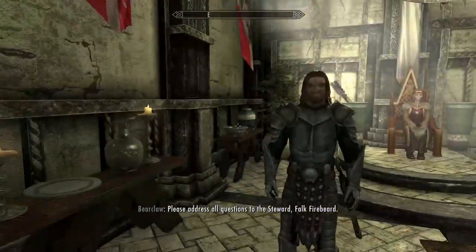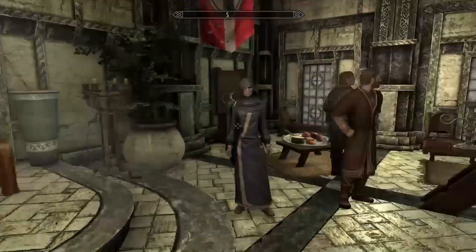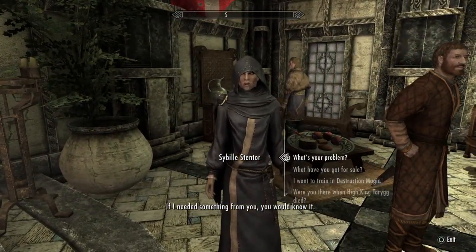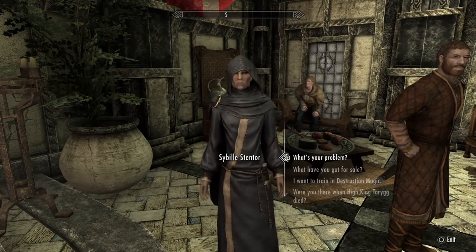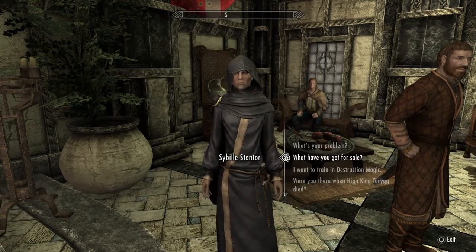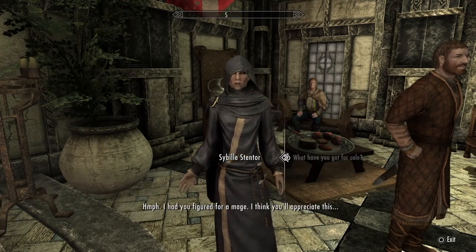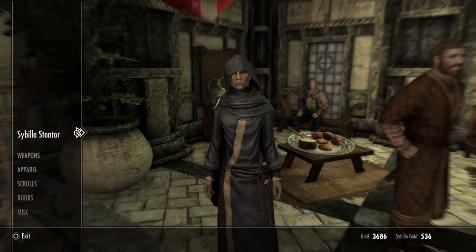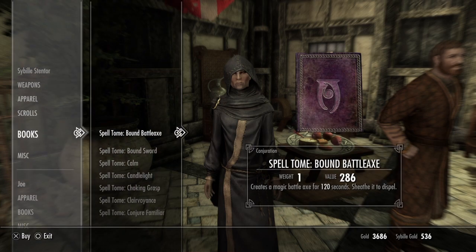Let's go ahead and talk to Sybil finally. She says, 'If I needed something from you, you would know it.' Again, destruction mage — of course she's got an attitude. It's just the stereotype of Skyrim. We ask what she has for sale, and she says she had us figured for a mage and thinks we'll appreciate what she has. Believe me, anything better than what we have, we will appreciate.